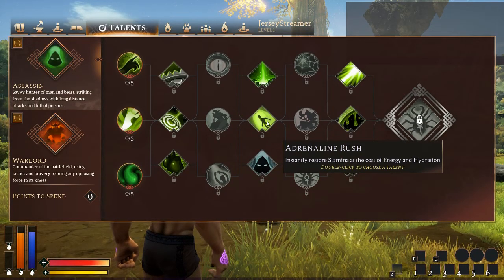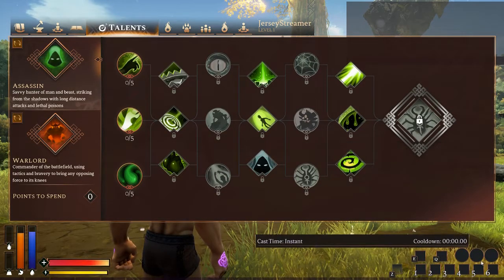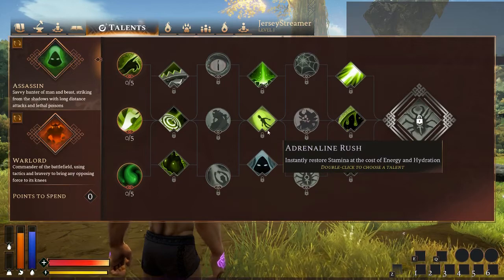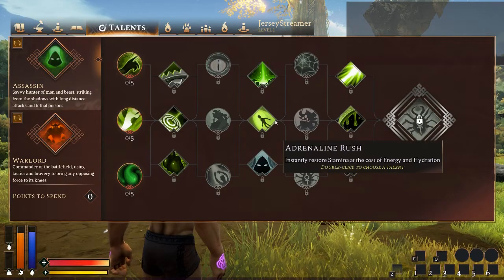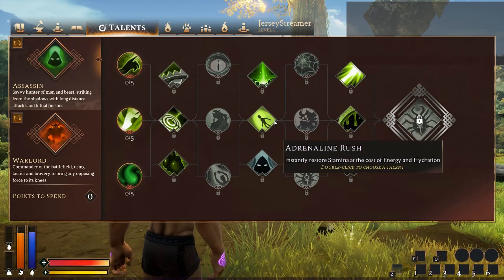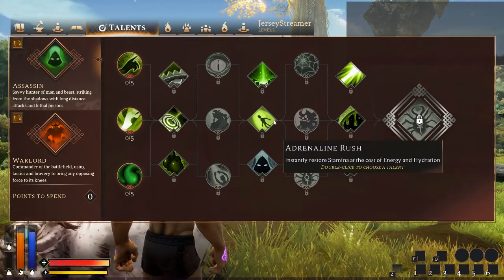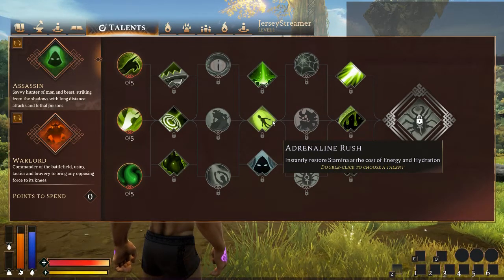Adrenaline Rush — instantly restores stamina at the cost of energy and hydration. This is good, but when I have my full build I already have the 3 active abilities slotted, and slotting this somewhere else annoys me, so I don't take it personally. But it's certainly very good. Just imagine being in the middle of a fight or running from somebody, running low on stamina, and you press this button — boom, you've got a whole new set of stamina. You can outrun most people that don't have this talent.